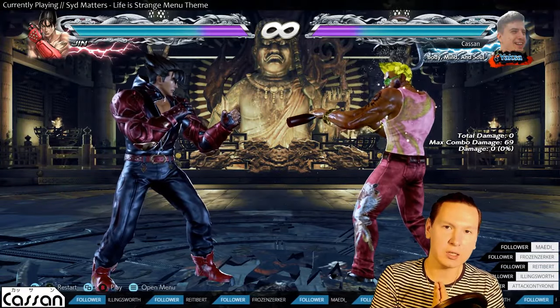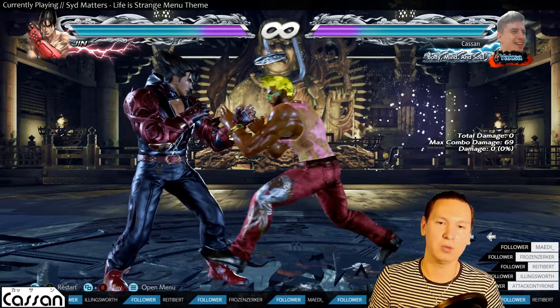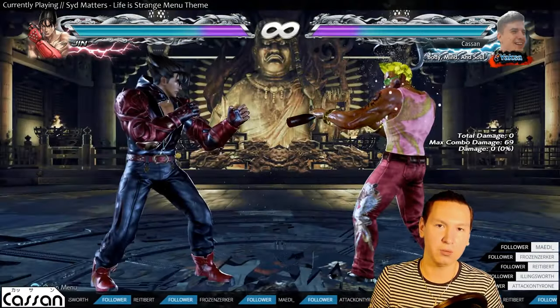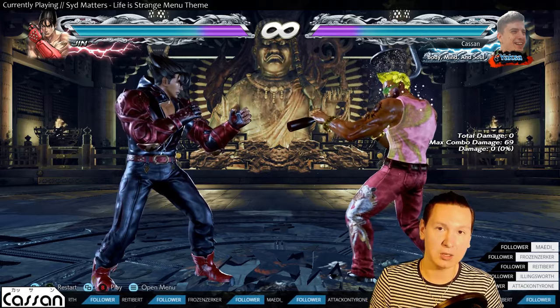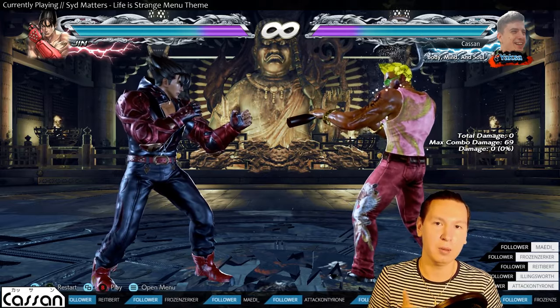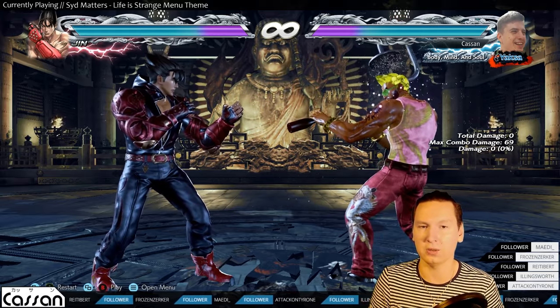What is his quickest launcher for punishment? Most characters have a 15-frame launcher. Kazuya has access to an Electric Wind Godfist, which is a 14-frame, plus-on-block, high launcher. So it's one frame faster than usual.